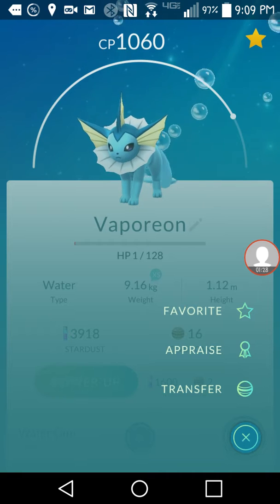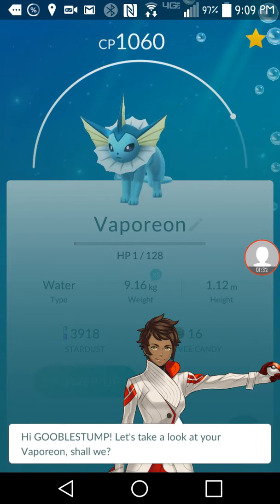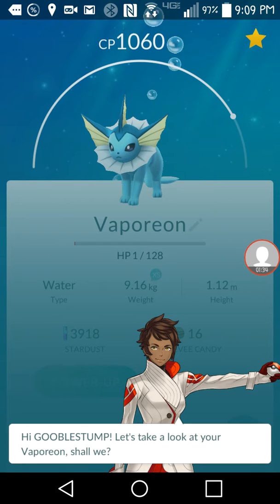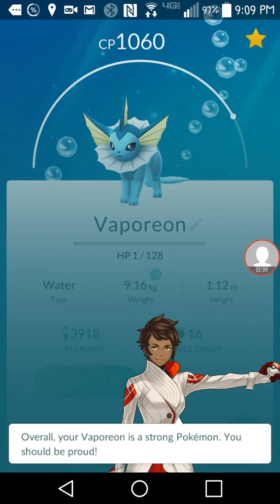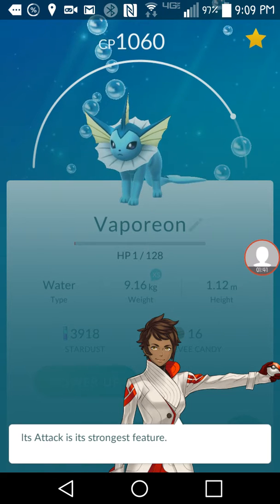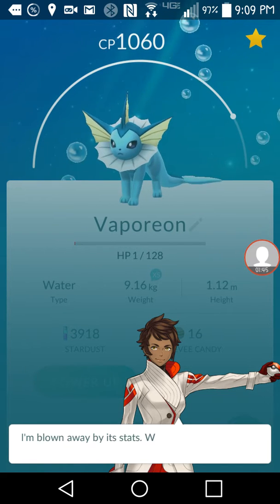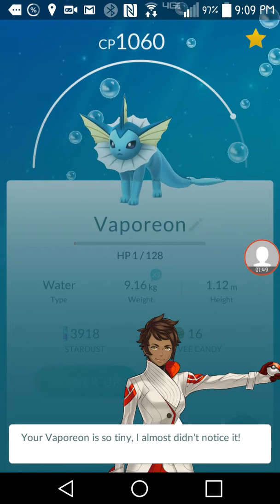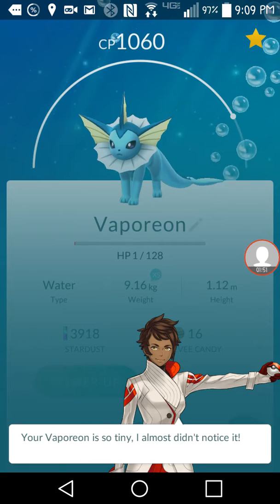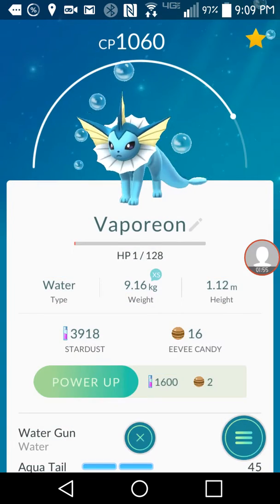So basically, this is what is new. I think it's for IVs — you press 'Appraise' and it says: 'Hi, let's take a look at your Vaporeon shall we. Overall your Vaporeon is a strong Pokémon, you should be proud. Its attack is its strongest feature. I'm just as impressed with its defense. I'm blown away by its stats. Wow, your Vaporeon is so tiny I almost didn't notice it. I hope I was able to help, take care.'